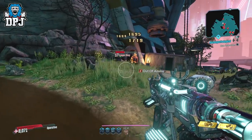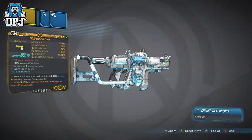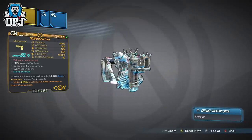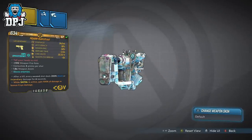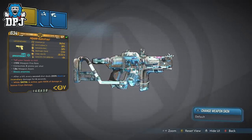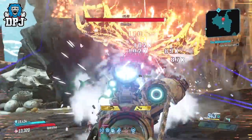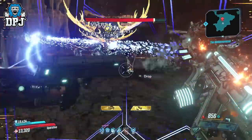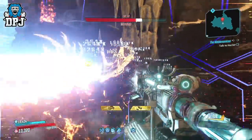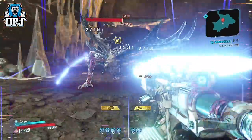So here we have a weapon which deals nasty damage as standard in cryo form, and then after a kill adds shock and incendiary into the mix — a single weapon dealing 3 elemental types, which is just crazy. The only other weapon I can think of that's similar, shooting different elements at the same time, is the new SF Force SMG I'm yet to cover, and also an old fan favourite SMG called the Tsunami, which shoots kinetic as well as corrosive and shock. Just an amazing weapon, I do miss it.